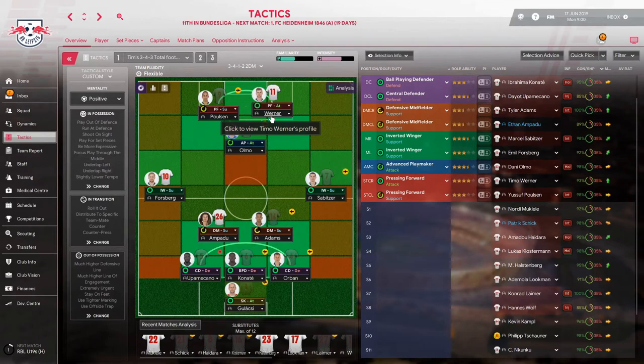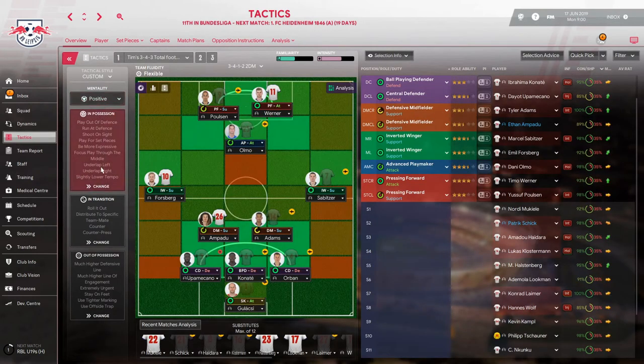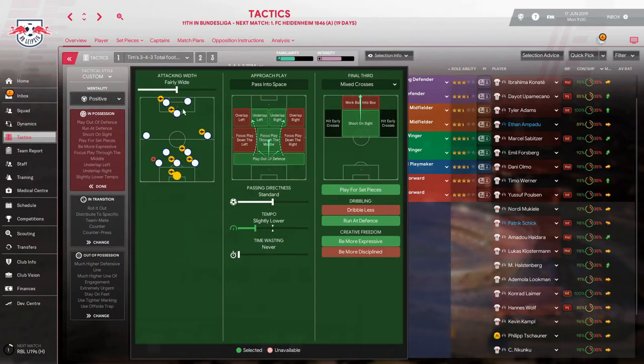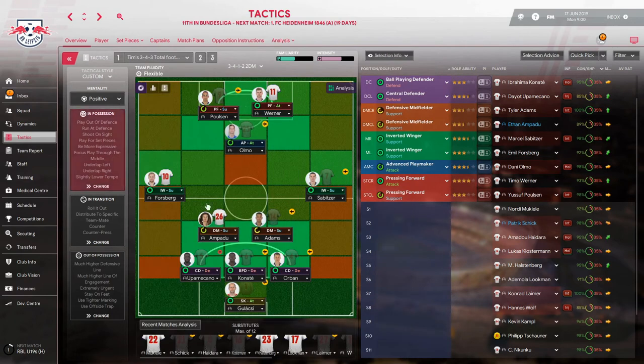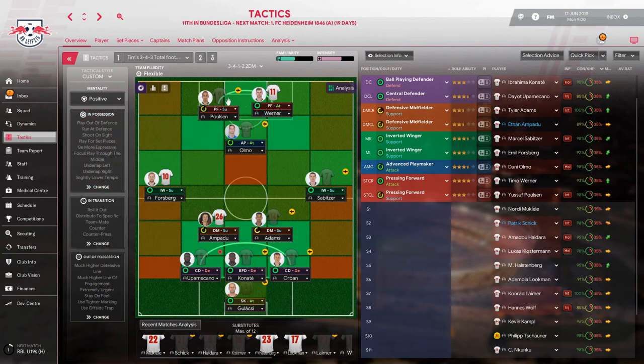I'm really looking forward to seeing Werner banging in goals. We're going to play with a positive mentality, playing very wide, playing out of the defense through the middle — which is handy since most of our players are in the central line. We'll have underlap on the left and right so that they cut inside towards Dani Olmo. Shoot on sight, because with those two pressing forwards that's probably better so more shots come in.